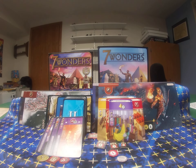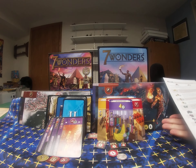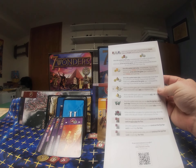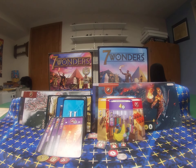It also comes with three sheets that tell you the description of effects on both sides, and it also links to a QR code to get clarification. That's really the updated version of the game.